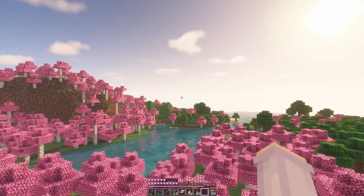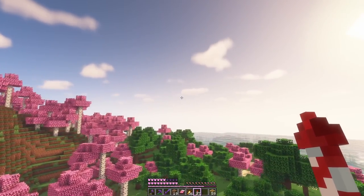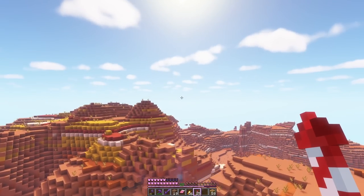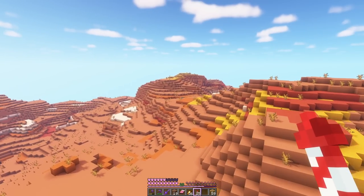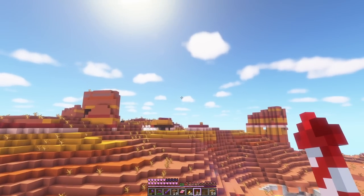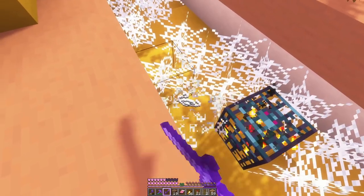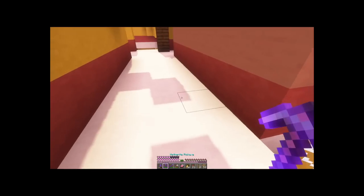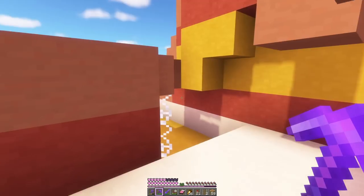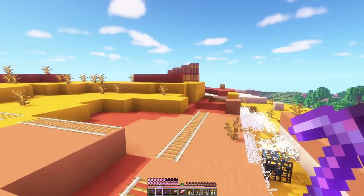I'm going to look out for flowers along the way but we're going to try and go somewhere new for a change. Oh, there's Mesa — that's interesting, but there's no flowers here, wrong biome. Then there must be a spawner — look at all that! I'm going to take some of these. Why do I hear spiders? I see webs — there's one below us. It's a double spawner.